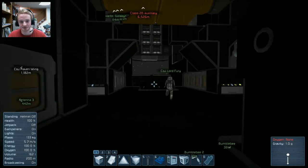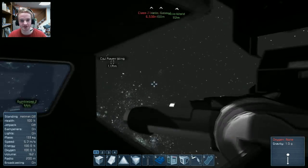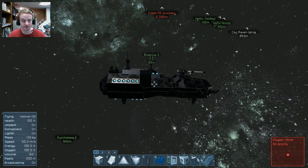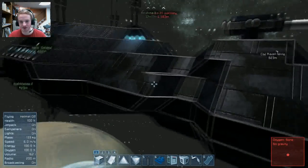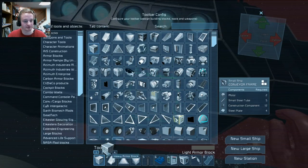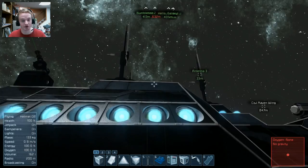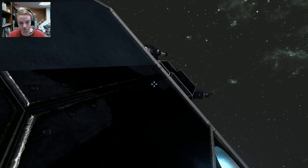Speaking of secrets, if you want to test out the broadsides — if you want to go to your ship, I can start them firing. It would be the starboard side. We're going to give you a little demonstration as to the power of these broadside cannons. I know for a fact that each one of these can break a heavy armor block in a single shot. And this ship of mine, it's not just a single heavy armor block thick — it is several blocks thick.